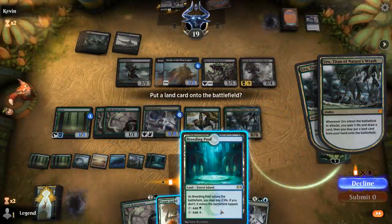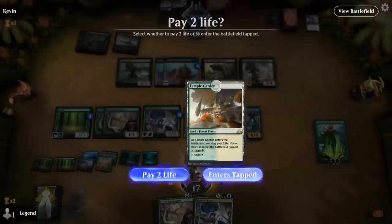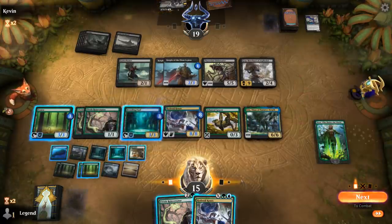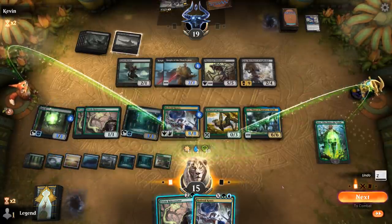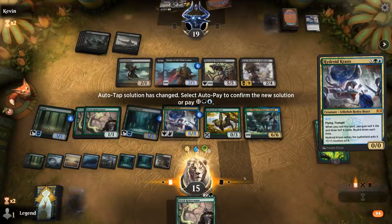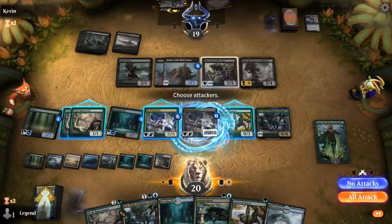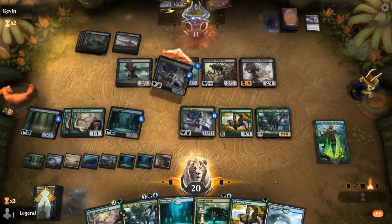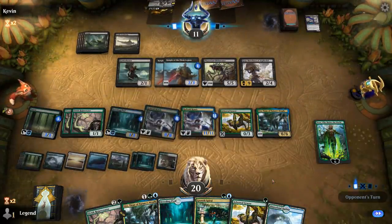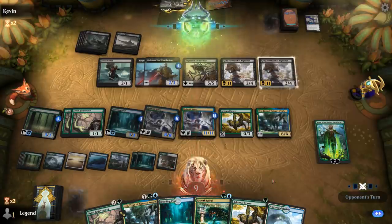I'll play Krasis now — don't think we need to wait until next turn. Krasis for 11! Still no Ulamogs. We're facing another Grey Merchant, and we're killing them with Krasis next turn — unless they gain some life. Which they did.